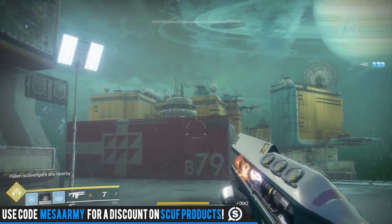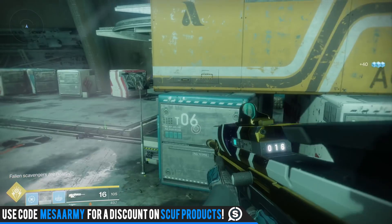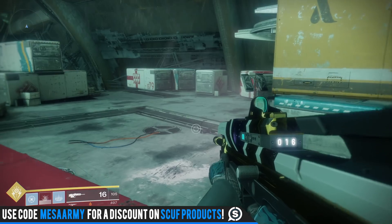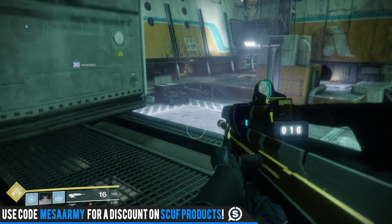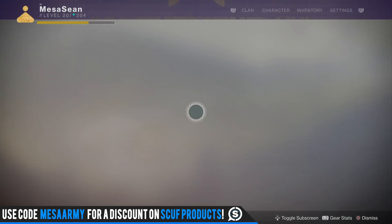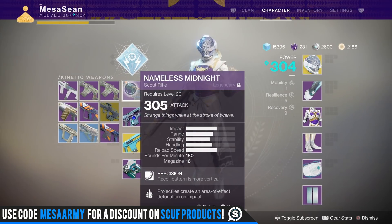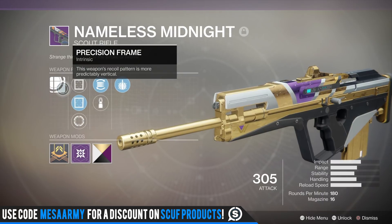I use this for the final section of the raid when we're doing DPS on Calus — I use my Merciless for DPS, but when I run out of power ammo I switch to this. This is what I'm using for pretty much all PvE activities when I need a scout rifle. Early on I was using the Does Not Compute, the really high-impact scout rifle from the beta, but this thing is perfect. It's got 180 rounds per minute and 16 in the mag.